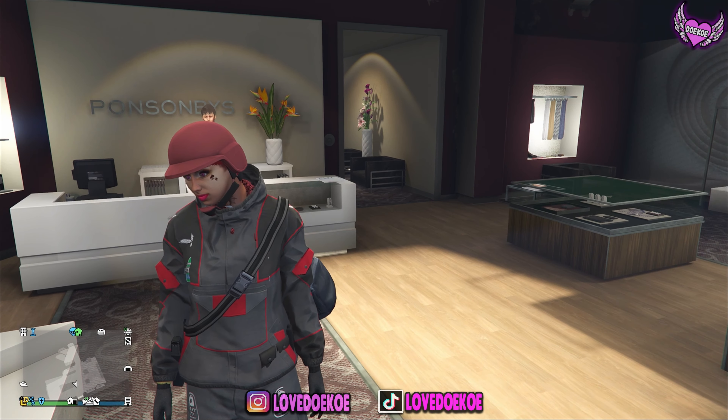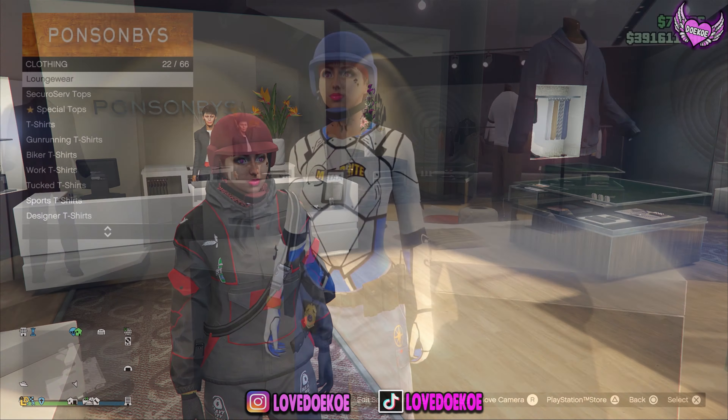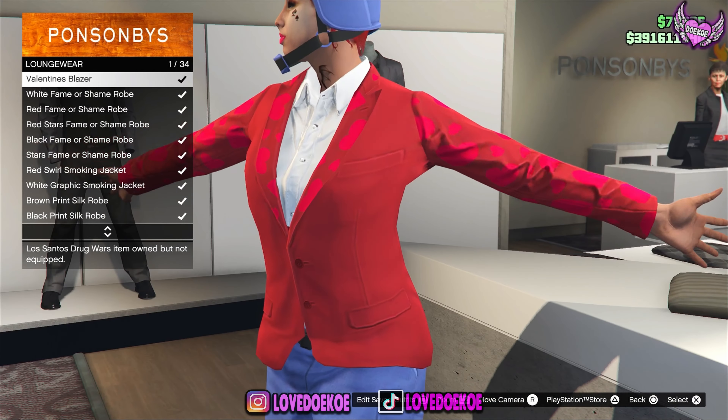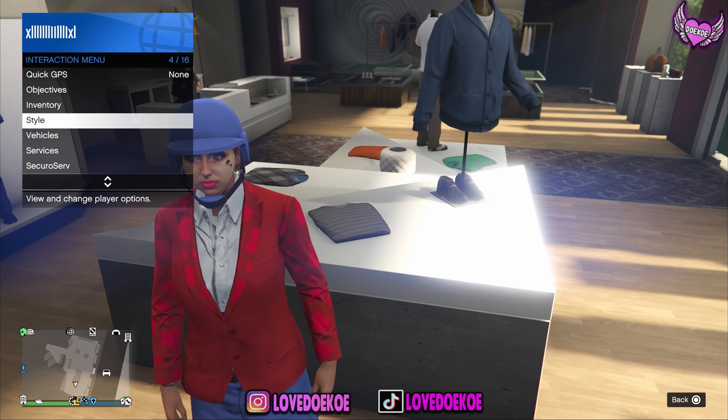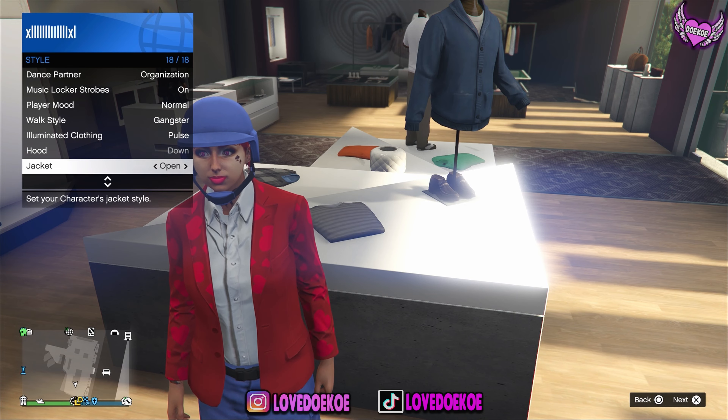I'm going to show you today how to make a really nice no-transfer outfit for the female character in GTA 5 Online. So when you go over here to loungewear and go to the Valentine blazer, you can see that it's number 1. When you choose this one, you can open up your interaction menu, then go over here to style and put your jacket open.